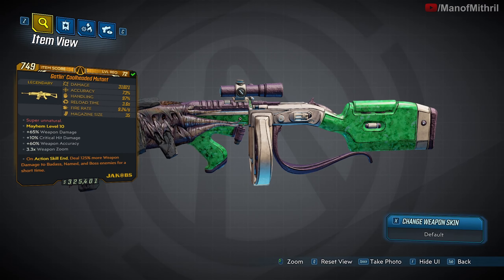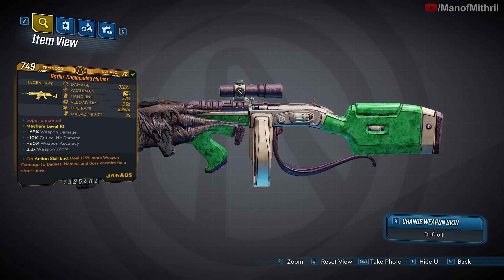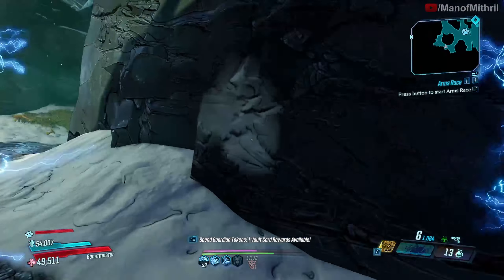So anyways, its red text is 'super unnatural.' The unique ability of the mutant is it shoots a continuous laser beam with unreliable accuracy. Mine says 73 damage and then it has a ricochet effect — critical hits ricochet one bullet at the nearest enemy. How does that work considering it shoots a laser beam? I must have gotten a bad one because the god roll does 44,000 damage and I only do 31,000. That's a lot of damage to be missing out on, but it is the first one to drop so this is what we're going to review.